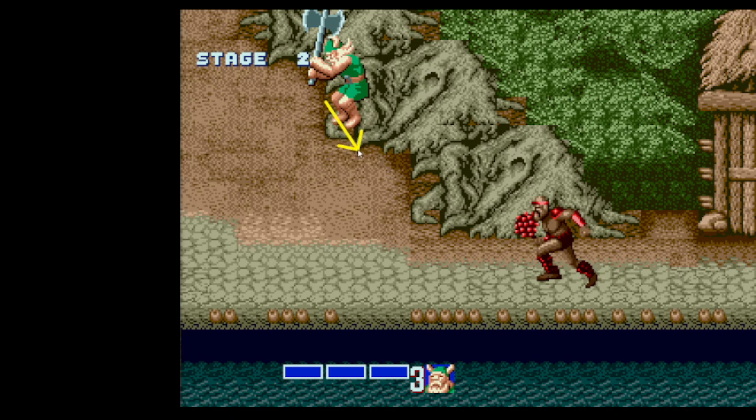Anywhere in between here is okay. You basically want to run over here, jump to go into a down stab. This guy should be sprinting at you and then do a shoulder barge — you land the down stab on him over on the left so that he also gets knocked into the pit.